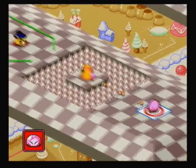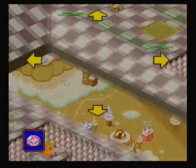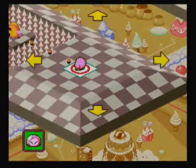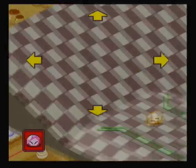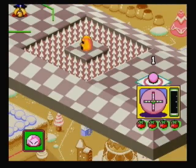I believe this is the only hole where you can't get a hole-in-one just because of how the course is set up. As you can see, there are pretty much mirror images of each other on both sides, except that this one doesn't have a tree — this one has the start panel. So this is possible to clear in two, but I'm actually going to do this in three, just because I don't want to worry about messing up or anything.